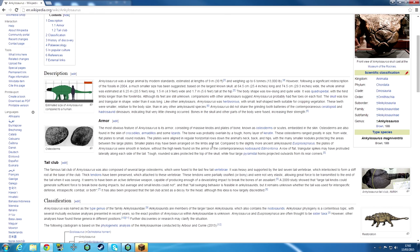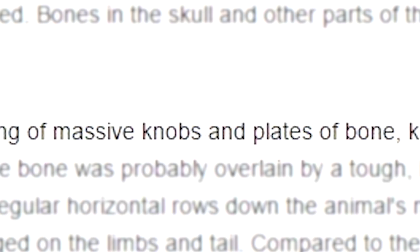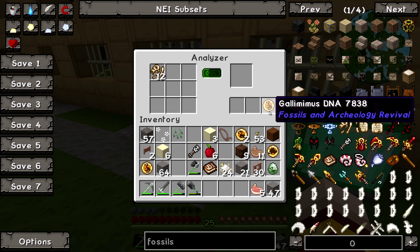It's very armoured — it's got massive knobs and plates of bone embedded in the skin and a tail club. The famous tail club was composed of several large osteoderms. I think that means bone — it's kind of bone, isn't it?